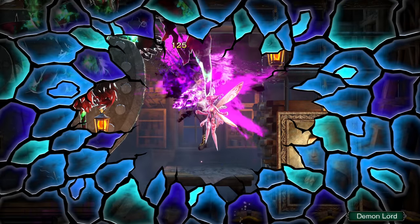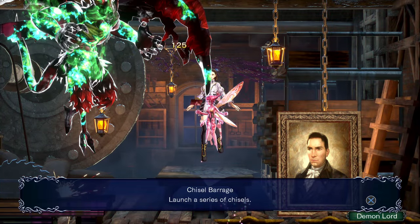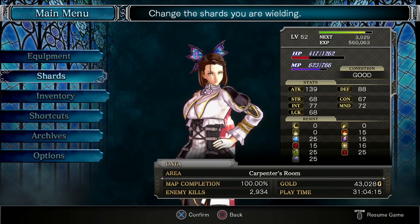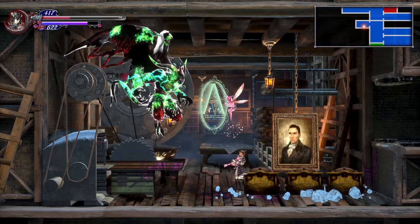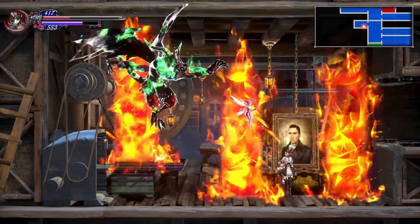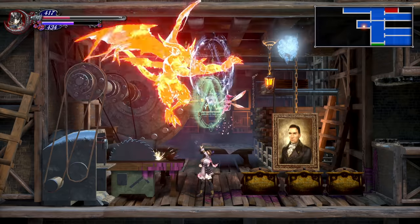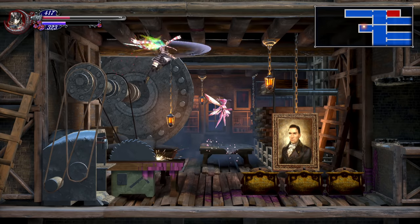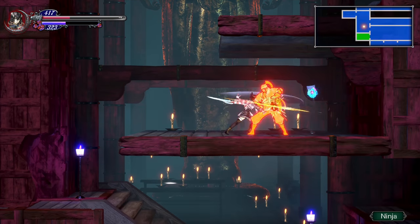He does drop a Shard, and that Shard is very powerful — it is called the Chisel Barrage. Basically, Chisel Barrage is his knife throw. It is a directional Shard, so you can just spam it. Equip it, move the right joystick in the direction, hold R2 or right trigger, and just let the knives come out. They just pelt enemies — as you can see, I'm killing this Demon Lord dealing 74 damage every half second. It's incredibly powerful. You will also need it to complete the Shard menu.